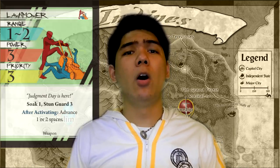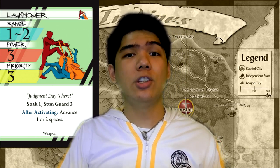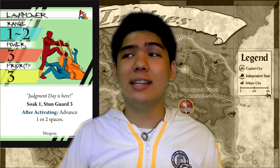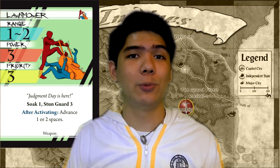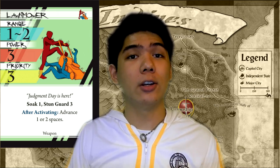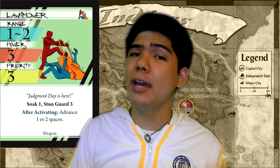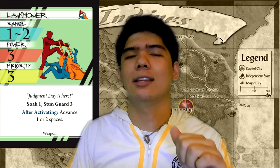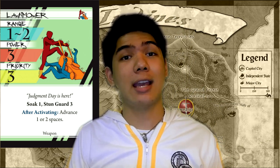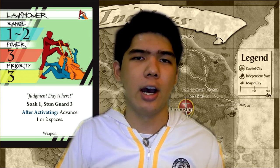Next up is Lawn Mower. Lawn Mower is a mid-range attack with middling stats, but it allows you to have high defense and reposition yourself afterwards. It's very interesting and good on characters who want to dodge their opponents and have enough stats to make those middling stats into great stats. On the other hand, it's really good against characters who don't have a lot of hit confirm and are generally slow — basically juggernauts.